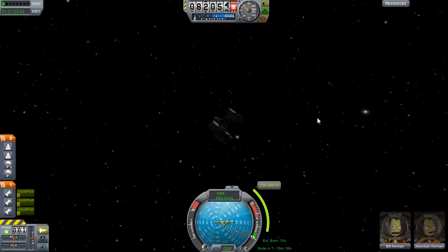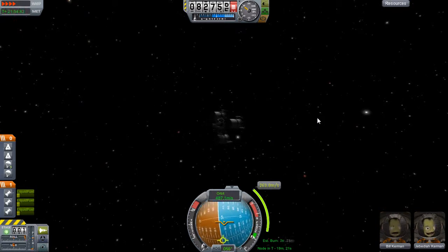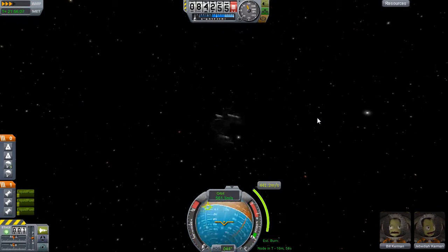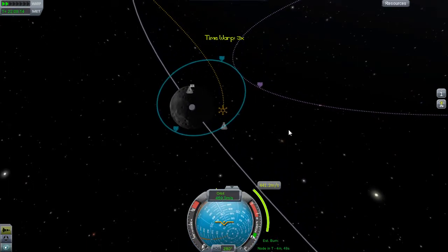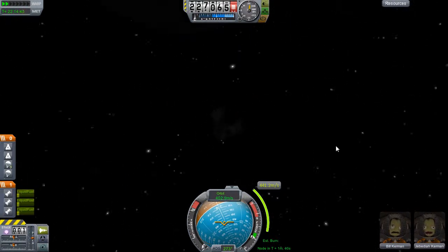I give it the tiniest amount of thrust to start spinning, build up time acceleration, and then realize I've made my nose precess - we're not spinning at all, just doing that spinning-top-about-to-fall-over wobble. And one of the major flaws of trying to turn the ship this way is that every time I boost a little bit, I put my orbit more out of sync with my maneuver node, which means now I'm completely out of whack.